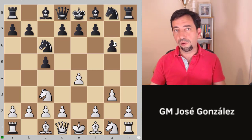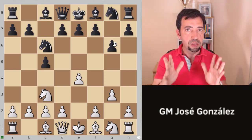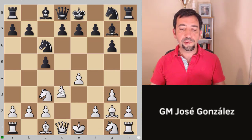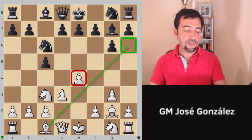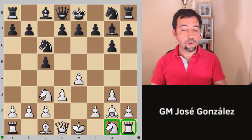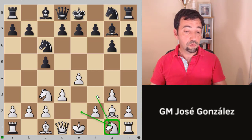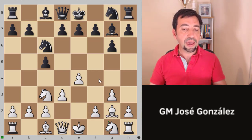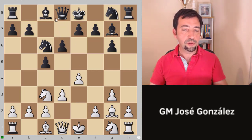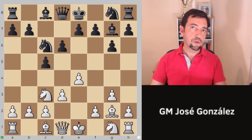The game may continue with g6 — there are other options, but today I'm focusing on the main line for black. After bishop g2, bishop g7, we play d3. By playing d3, we defend e4, open the diagonal for the dark squared bishop, and keep the mystery of how we are going to develop the knight — perhaps to e2 or f3. Sometimes we may even play f4 before knight f3. Black usually plays d6, opening the diagonal, protecting c5, and controlling e5.